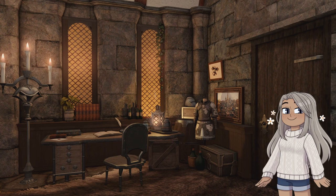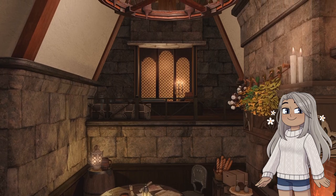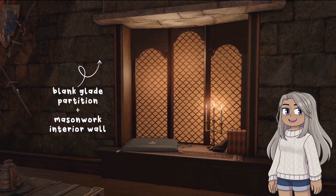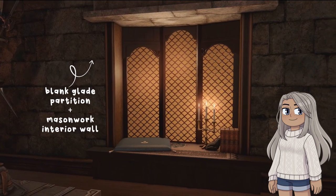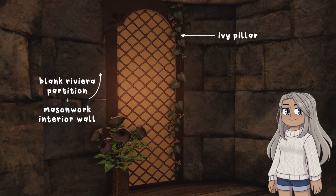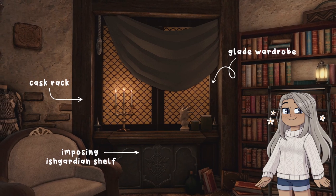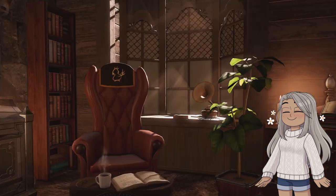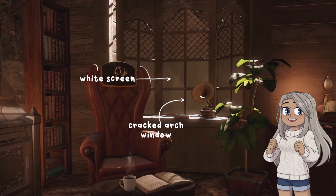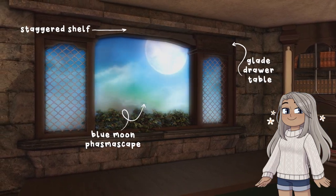Now you've got the basics. Here are some variations using the same method. You can make a larger multi-pane window with tiered arches, shrink it down to something small that fits the stairwell of a tower, or try a different shape altogether. Maybe ditch the stage panel and candles for a window to let the sun rays fill your room, or even add your favorite phasma. Happy building!